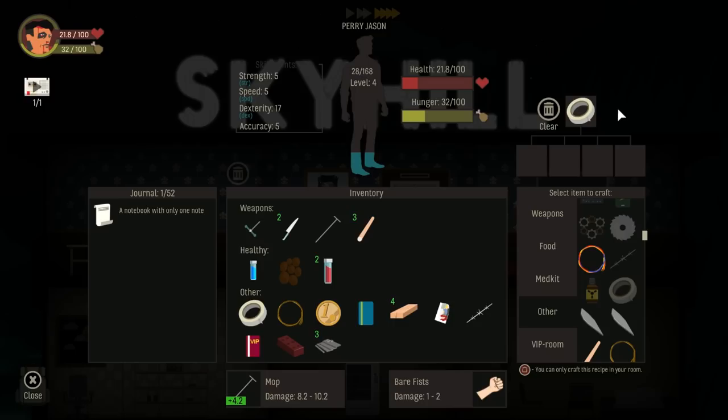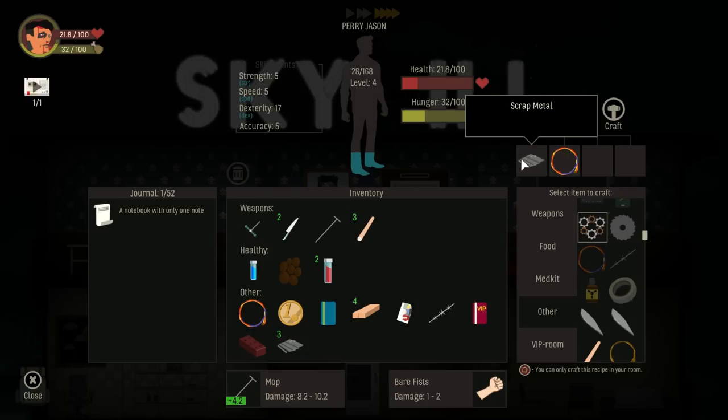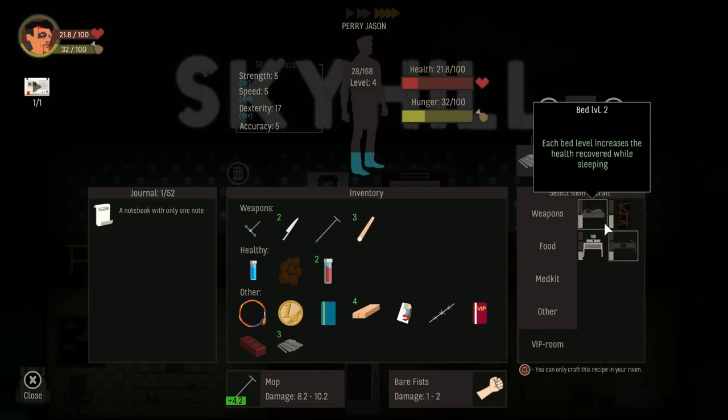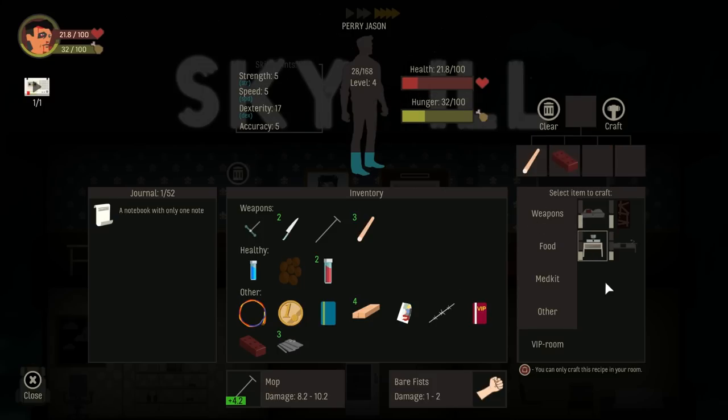Let's go ahead and craft the wiring — got the electrical tape, we'll make some cables. Gears are made out of scrap metal, so we don't need that right now. We can upgrade the kitchen a little bit if we find some nails — we could upgrade our workbench. I needed electrical tape before, so I wouldn't have had this stuff for it anyway because I would have had to make the electrical tape first. It's all good.